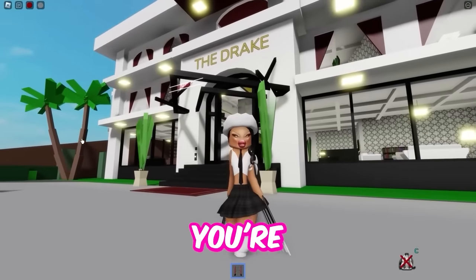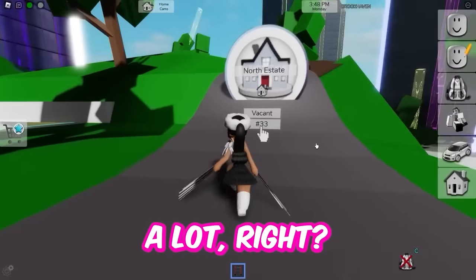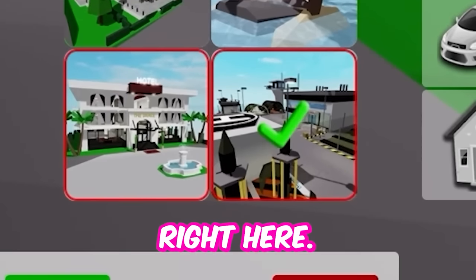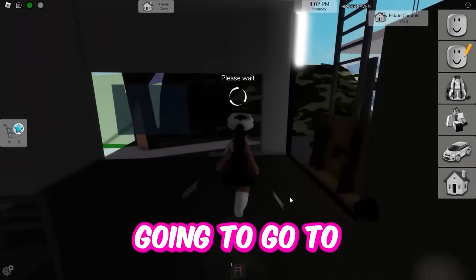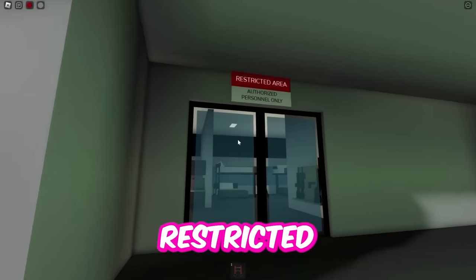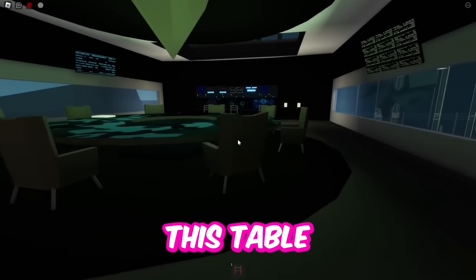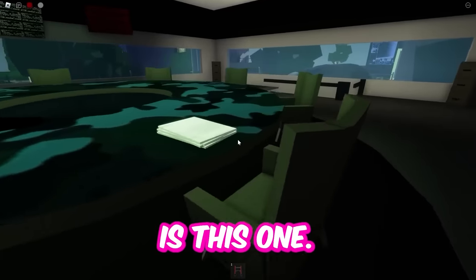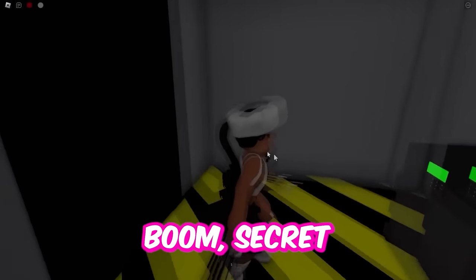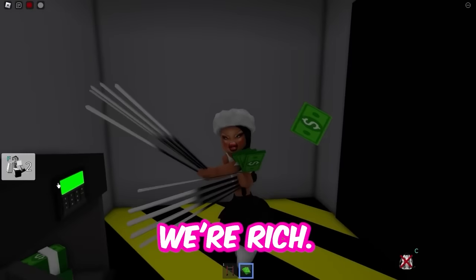So we're going to get rid of the hotel and the next one is the military base — this place honestly scares me a lot. We're going to get the military base. So you're going to go to the front door and to this little building right here, restricted area. Go up these stairs and go to this table and find the seat with paper in front of it. Then you're going to sit here and then stand under there — boom! Secret room, baby. More money. You can even steal from the military!